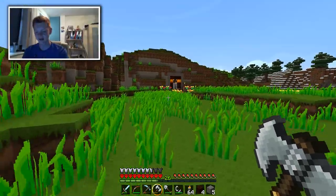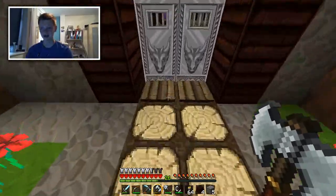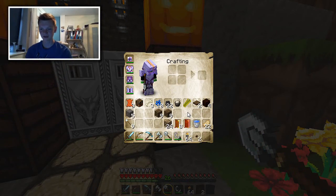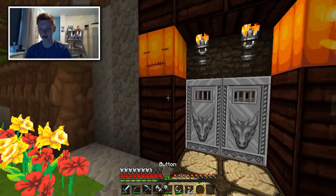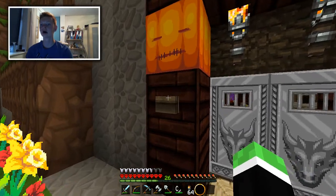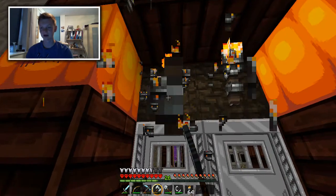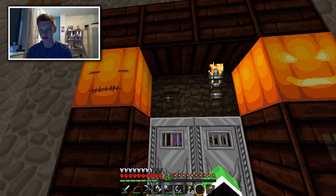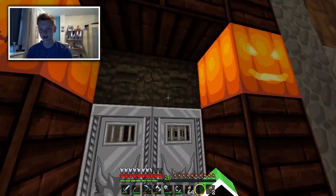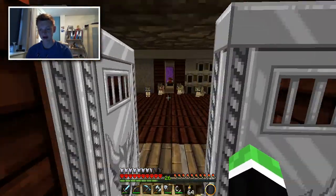We've got two buttons now, so we'll get rid of the pressure plates so that creepers and spiders and skeletons with flame bows don't come in and kill me. I'm pretty upset that I was off camera actually, because that would have been a pretty good moment, especially with the face cam. And then we put the buttons there and there. Now we can go in by pressing the button. Sweet.